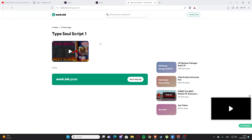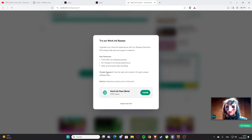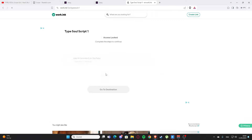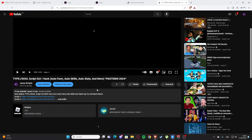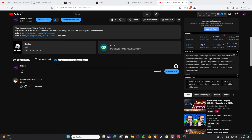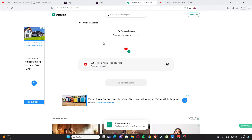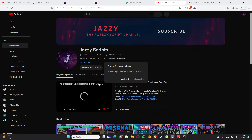Today I'm showing you how to actually get the scripts from my channel. If you want to get the scripts for my videos, go to the description of the video, scroll a little bit down, and you'll see script one and script two. Click whichever you want — I'll click on script one — and you'll get to my website, scriptjazzy.com.